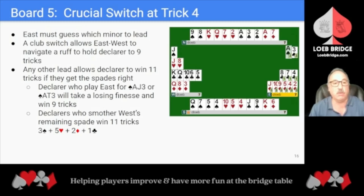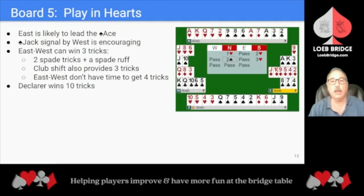East is likely to lead the Spade Ace against 3 Hearts. West signals with the Spade Jack — that should be encouraging whether you are playing standard signals or upside down signals. East-West can win 3 tricks by either cashing 2 Spades and navigating a spade ruff, or a club shift at trick 2 also provides a 3rd trick. But East-West don't have the time to get both their club trick and their spade ruff. So Declarer will win 10 tricks.